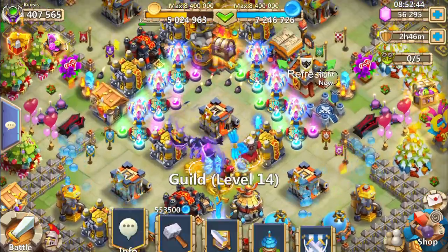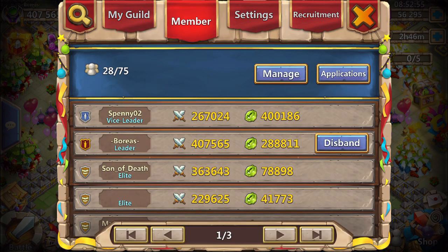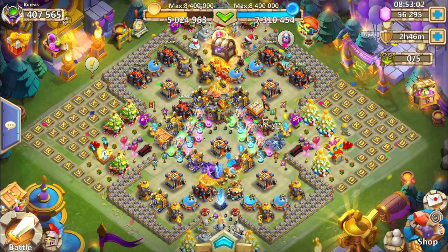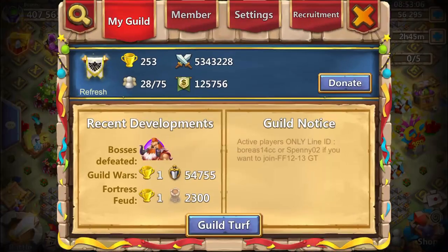A shoutout to the guild Refresh — a smaller guild with active members that are always taking rank 1 in every guild mode. They have some pretty strong members, so join them if you don't have a guild. The server is iOS, so if you're playing on iOS and searching for a guild, just write the line ID of Boreas or Spani.